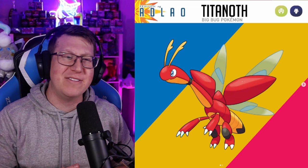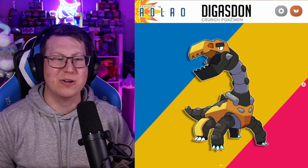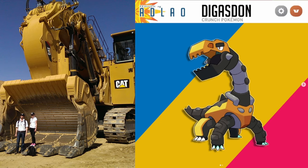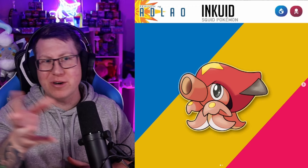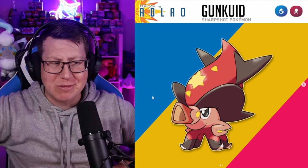Next is Digger's Dawn, which is a Steel and Ground type Pokémon that looks very mechanical — like one of those big diggers you see out in the mines. Next is Inkuid, which is a Water and Poison type Pokémon that reminds me a lot of Octorok from The Legend of Zelda — it's got that massive nozzle at the nose to shoot out poison or ink. It evolves into Gunkuid, which has a very sassy look with its arms folded. Got a massive head, kind of like a squid.